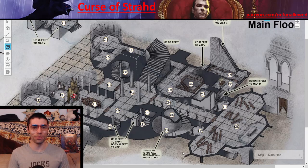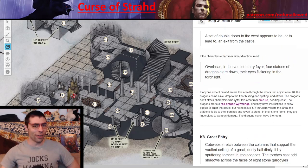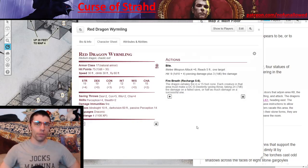When your players arrive and decide to make their way through those double doors for the first time, they arrive in Area 7, the entry. The doors will fling wide open for them, and inside they'll hear the sound of an organ playing. Overhead in the vaulted entry foyer, four statues of dragons glare down, their eyes flickering in the torchlight. These aren't ordinary gargoyles — these are red dragon wyrmlings, and unfortunately they're pretty freaking strong. There are four of these creatures with a +6 to hit, doing a d10 + 4 damage plus an additional 1d6 damage. They also have a fire breath attack doing 76 points of damage, 17 AC, 75 HP.